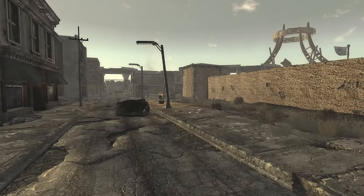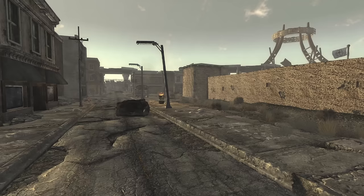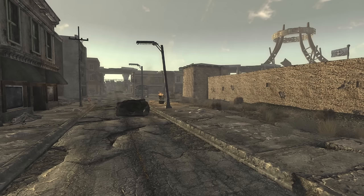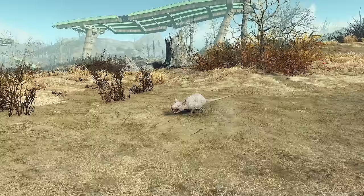Rad Rats. Moving on from the Bark Scorpion, the next smallest creature in Fallout is kind of a two-for-one deal. Over the entire span of the Fallout franchise, there have existed mutated rats. In the first two Fallouts they've gone by the name of Small Rat, in New Vegas the name changed to Giant Rat, and in Fallout 4 and Fallout 76 they've now been rebranded to Rad Rat. Regardless of what you call them, these rodents of unusual size are small yet persistent. Descending from their pre-war counterparts, the Common Rat, these rodents have undergone significant mutations following the Great War, growing to a size that rivals your standard Dogmeat.